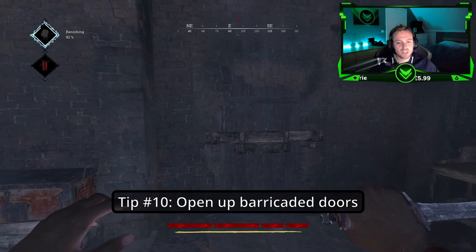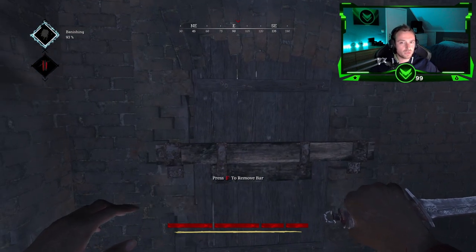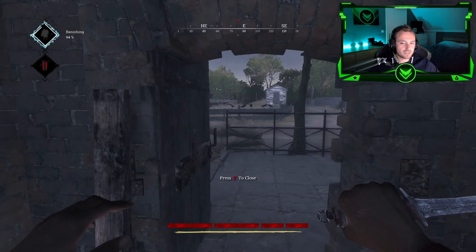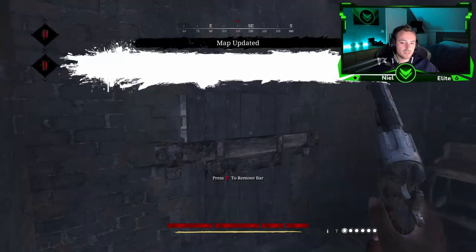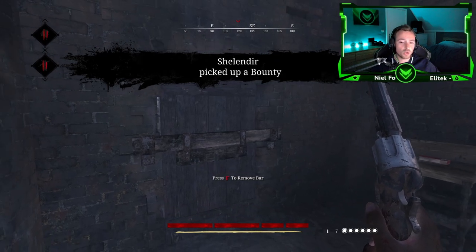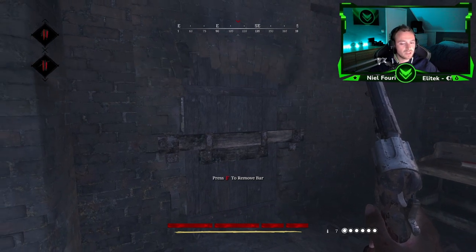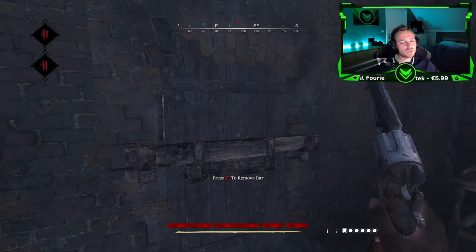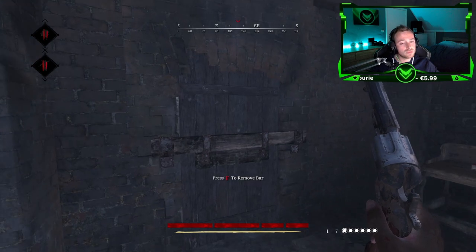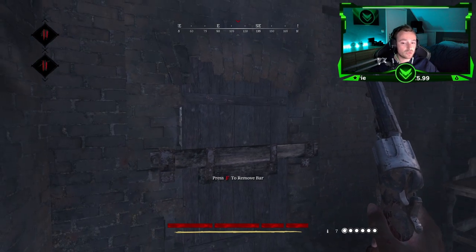Tip number ten: You can actually open up barricaded doors — just press F to remove the bar, and you can barricade it again by pressing F again. There's another way to open barricaded doors: by shooting the barricade. Keep in mind, if you shoot the barricade, you are unable to barricade the door again.